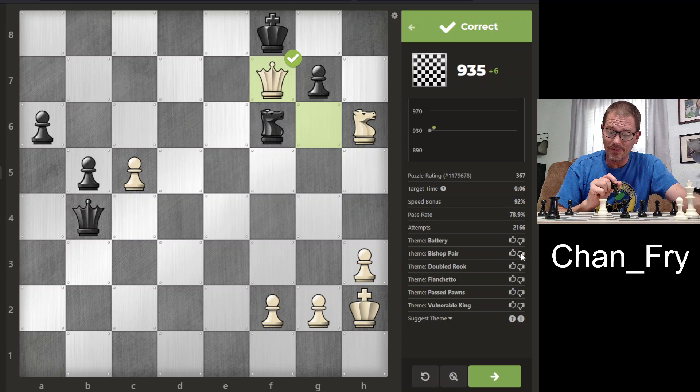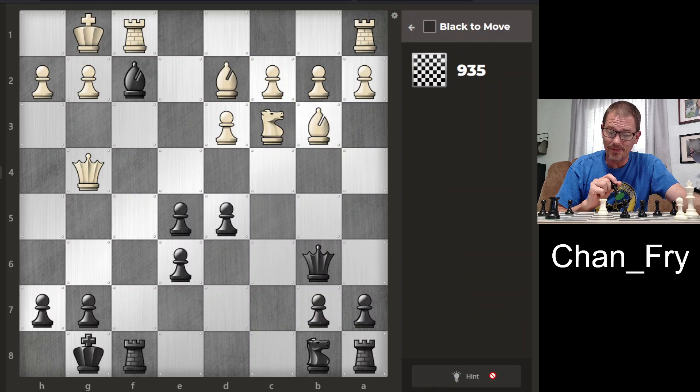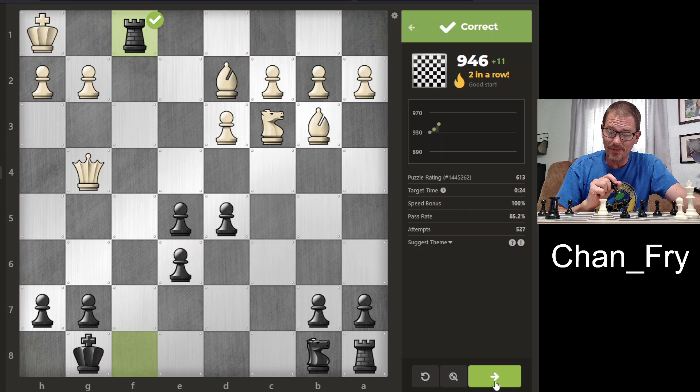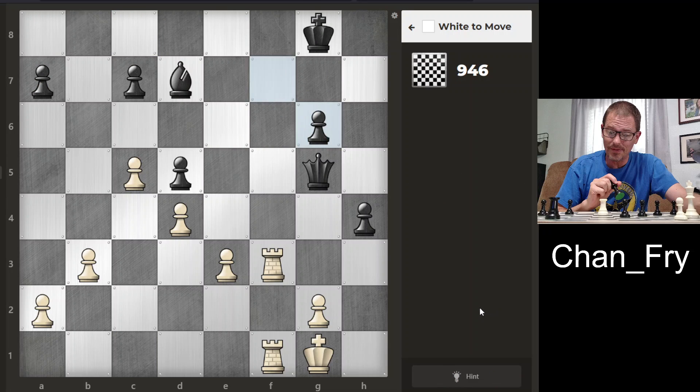This one says 'bishop pair' — that is not accurate. Neither is 'doubled rooks.' I don't know what's going on with some of these themes. Alright, here it looks like I have a back rank checkmate because of these two pieces which will drive the king away, and then I will go back one step. Check and checkmate. I'm going to keep this thing moving and try to keep it under 10 minutes.